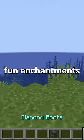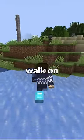Minecraft Frost Walker boots — one of the more fun enchantments because it places ice whenever you walk on water, so you can do fun things like this.